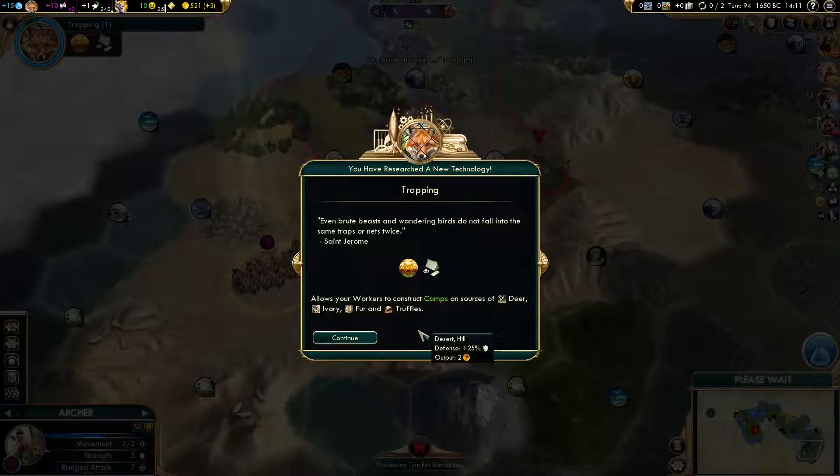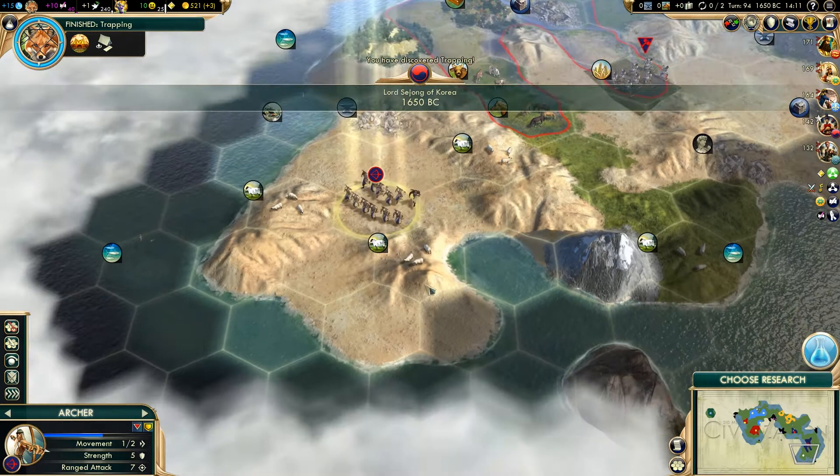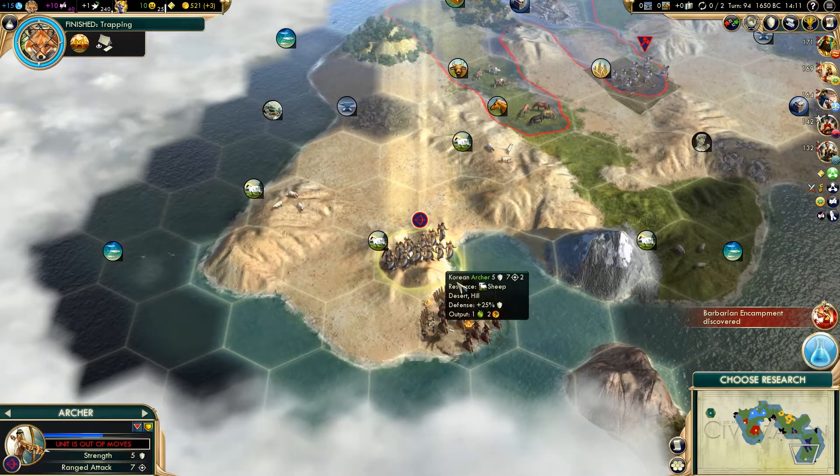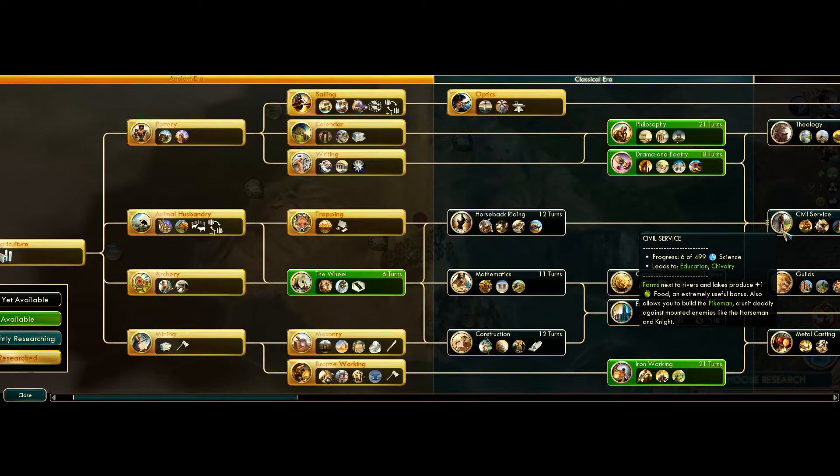We are going to need to get some trade routes up and running quite soon as well, because we haven't really done that yet. There was going to be a barbarian camp around somewhere - at least we found it now, a little bit closer to it than I would like. So ideally we want to get civil service so we can get some open borders, but that is quite a distance away.